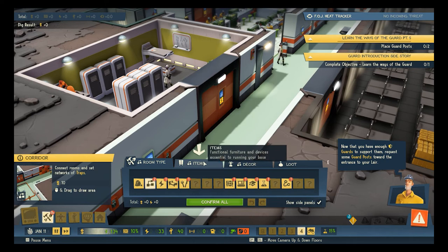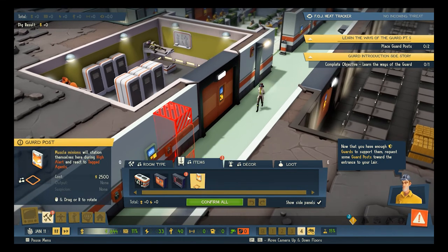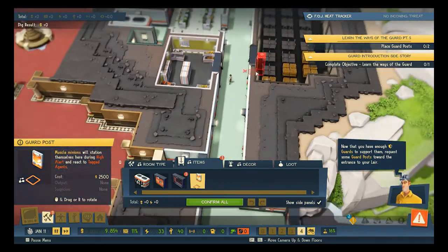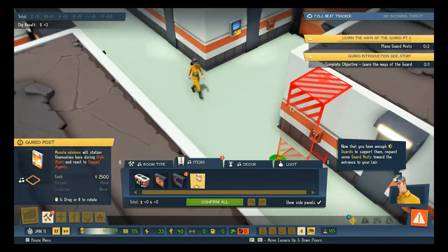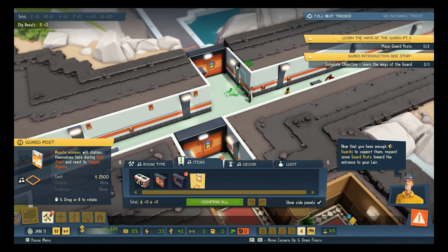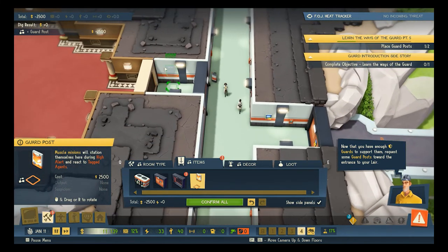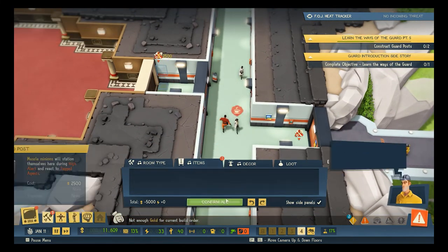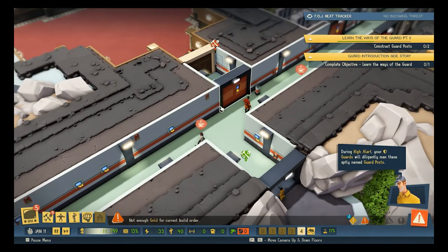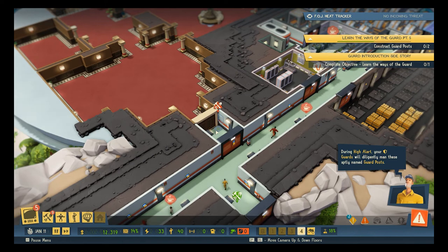Go to our corridor — items — guard posts. Where's our main door? Here it is. I feel like the main door is probably a good spot for a guard post. And this one goes into our casino. During high alert, our guards will diligently man these aptly named guard posts. That's great.